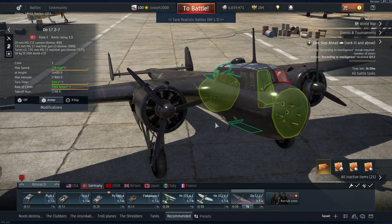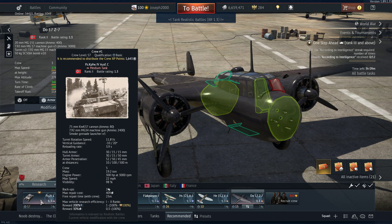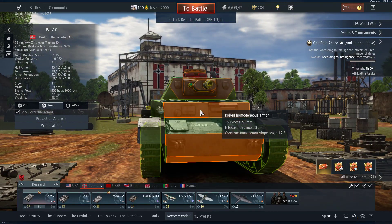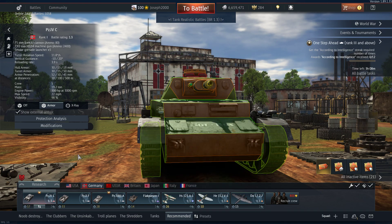Now we're on to Germany — winner in the end. I've recommended 1.3 for Germany. I've had to accommodate for the fact that Chad doesn't really want premium vehicles. So we start out with a king of seal clubbing, the Panzer IV C. Obviously your side armour is terrible, but your front armour can take 50 cals. The gun's decent and the mobility is pretty good — it's a fantastic tank.